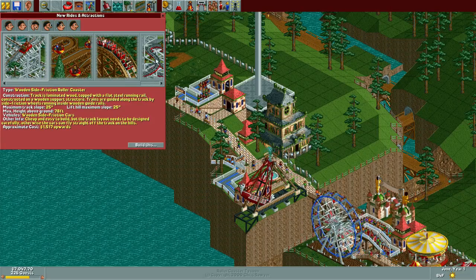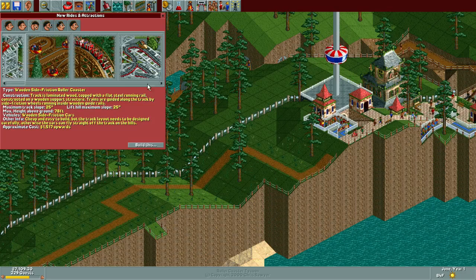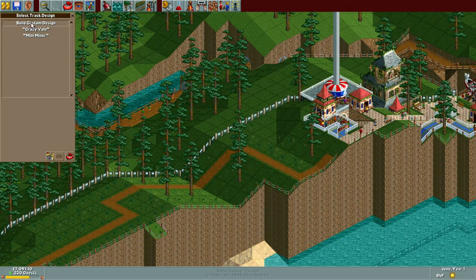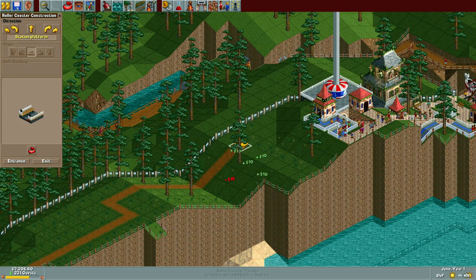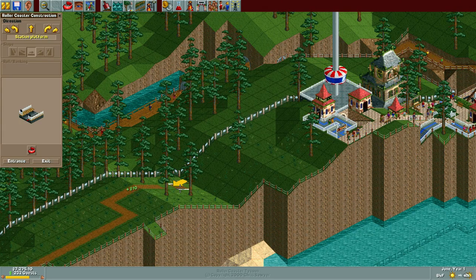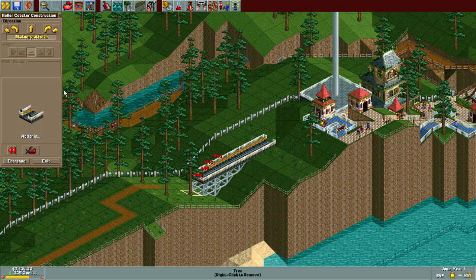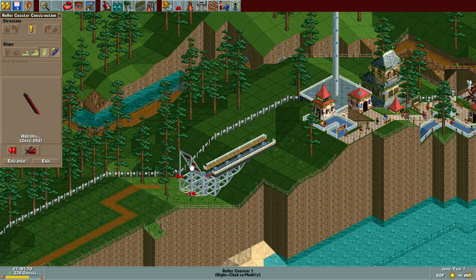Now I would like to start building some small ride. We can probably fit some kind of wild mouse deal, or maybe even one of these Virginia wheels — that would be cool. I kind of want to do this though, so we're going to go with the wooden wild mouse coaster. I'm just going to get rid of some of this path. That must be a pain to walk through that little crack corner.